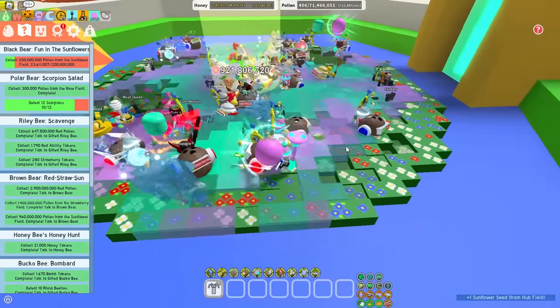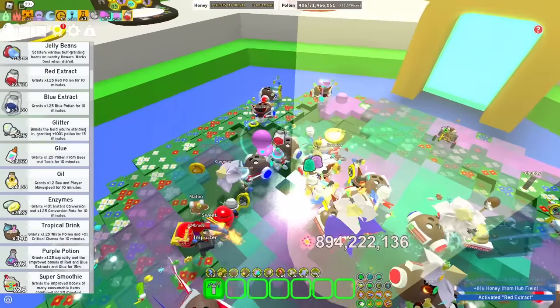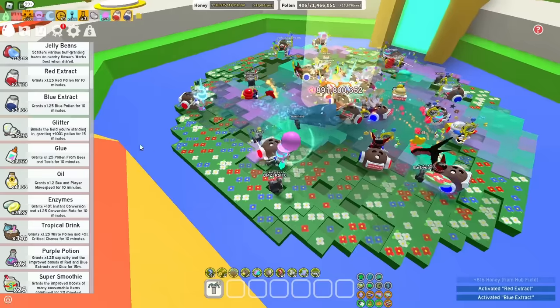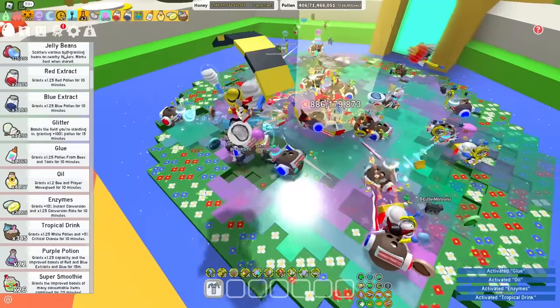Anyway, we're going to see if we can get this sprout to go down. I'll go ahead and use a red, blue extract, glitter, glue, oil, enzyme, tropical drink — it just does not matter, I have so much of it.